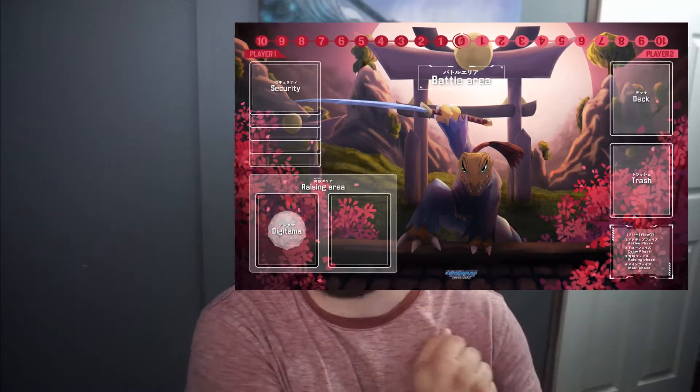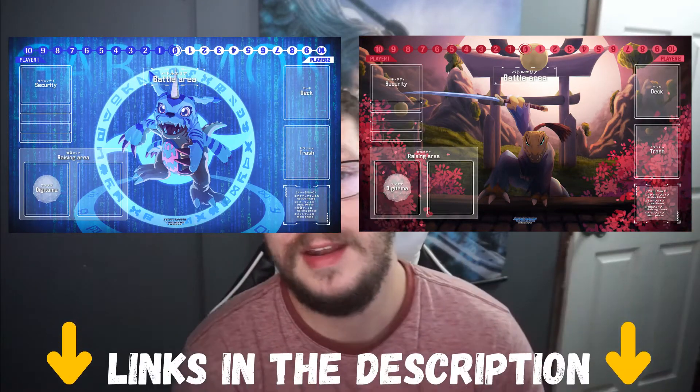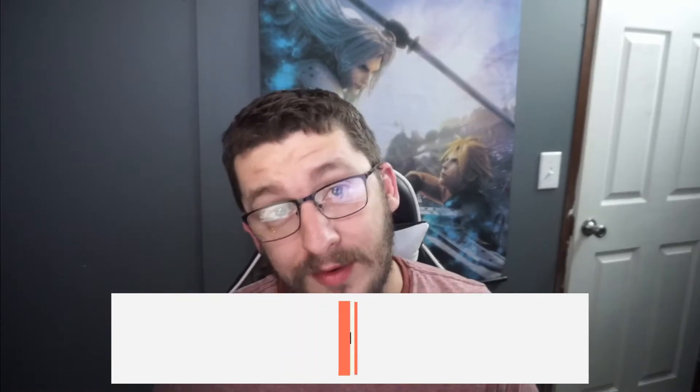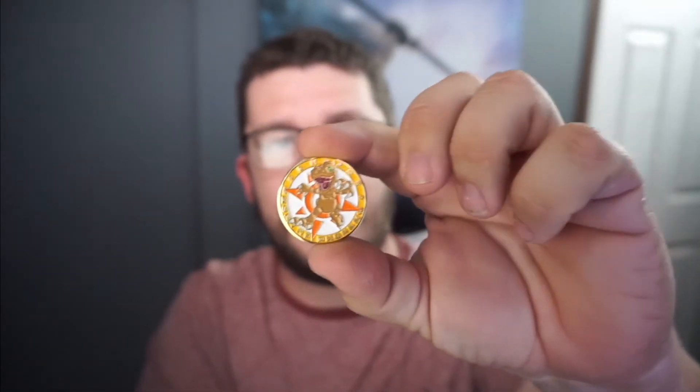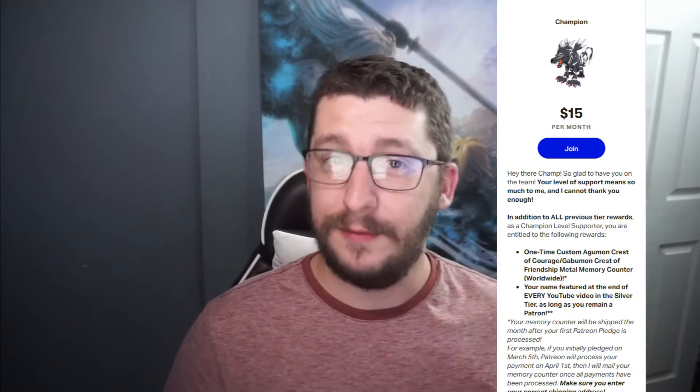Also, because we live in a capitalist society, shameless plugs! I want to remind everyone that I do have two playmats — the Bushy Agamon and Govamon Crest of Friendship — that are available for order right now. If you're interested in either one, links to those are down in the description, as well as the link to my Patreon. If you ever wish to go above and beyond in supporting me and this channel, Patreon is the place to do it. You receive some extra perks too, like shoutouts and having your names in the end credits of every video, and exclusive items like these nice little metal memory counters featuring Agamon and Govamon. I give those away to any of my rookie tier and higher for the US and Canada, as well as champion tier and higher for international patrons.